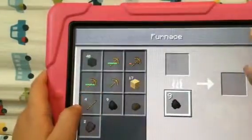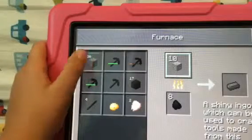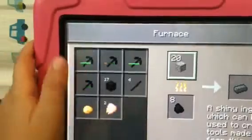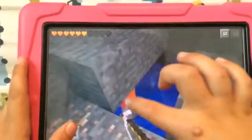I saw some coal a little bit back. One, two, three, four, five, six, seven, eight, nine, ten. I'm just going to put 20 in here, put the rest in here, and I'm going to get all the gold. Now I'm going to get coal because I don't have enough.